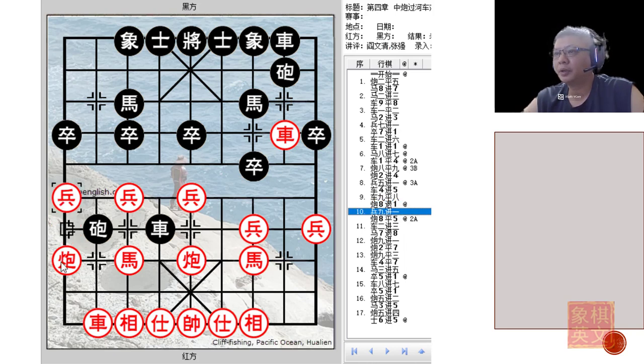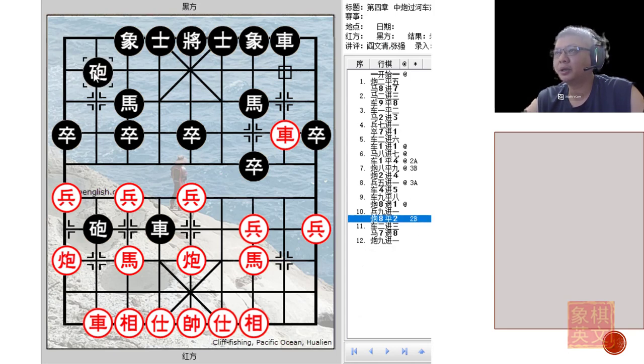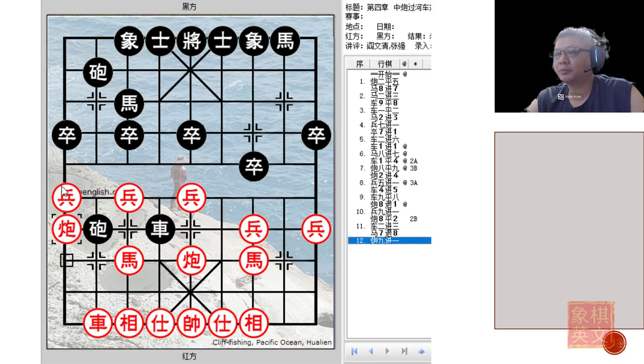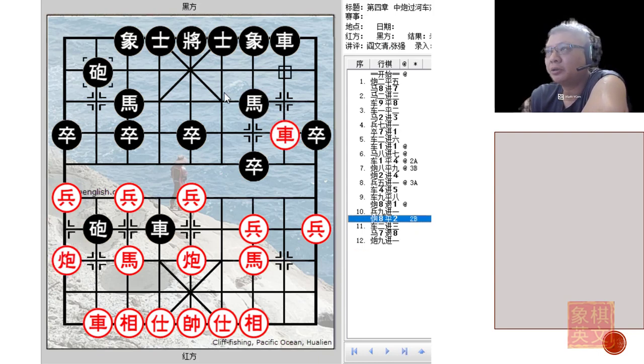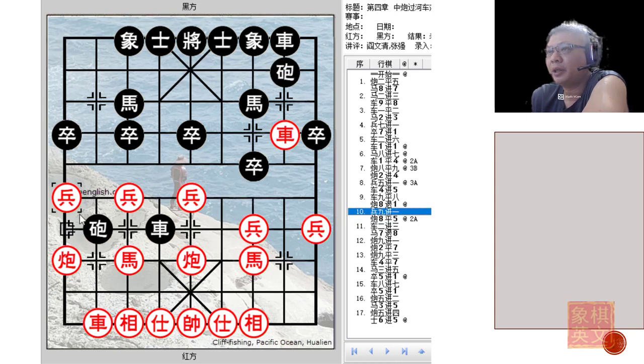P9+1 would allow Red to play c9+1 to attack the chariot and gain material. Black would play c8=5. It would not be a good idea to play c8=2, because Red would trade chariots. After trading chariots, because Red had played p9+1, this move would fall apart — if the chariot moved, this piece would be lost, and Red would be able to attack. This cannon is protected by the horse. So c8=2 is not a good idea after Red had pushed p9+1. So c8=5, offering a trade of chariots — Red accepts.